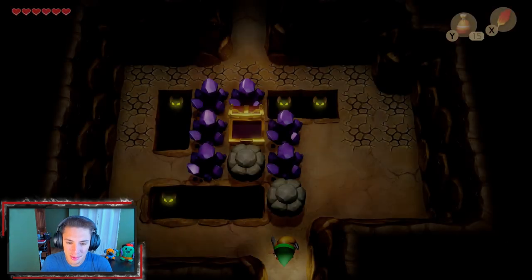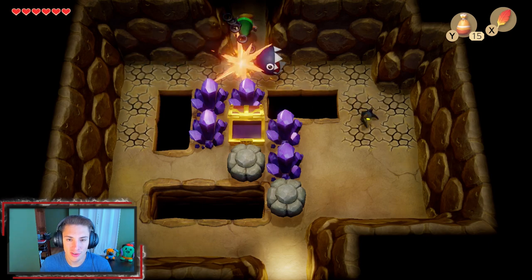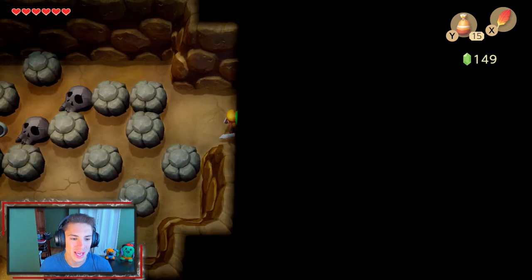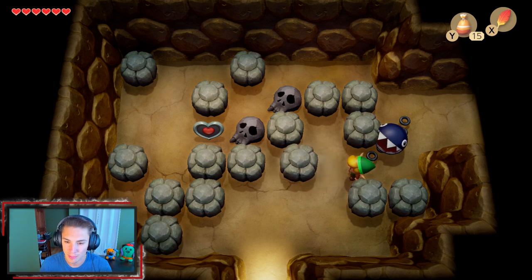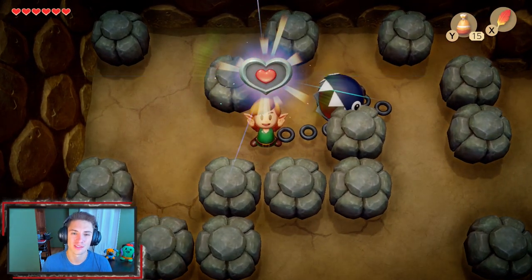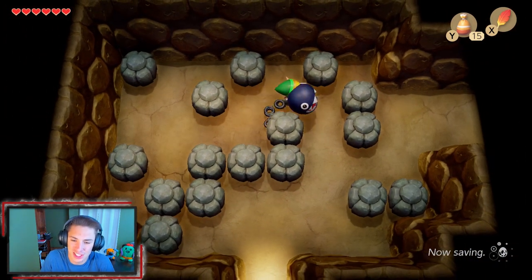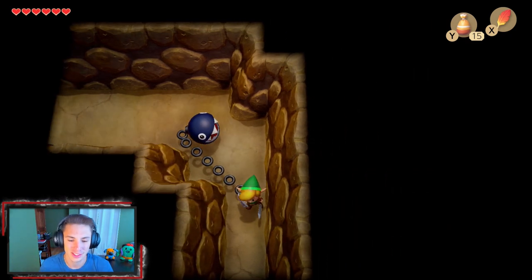We're heading back into this little log area. As you may remember from the first episode, there was a piece of heart right over here, but we didn't have anything to lift up the big stones. Now that we have the Power Bracelet, we can do it. We push some blocks, pick up skulls, and grab ourselves another piece of heart. We have so much planned — seashells, pieces of heart, collectibles, side missions. We got a lot to do.